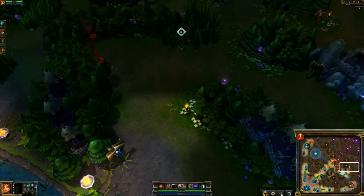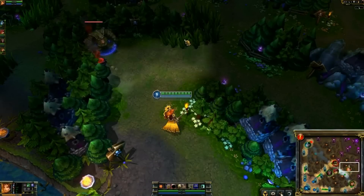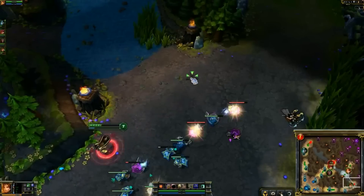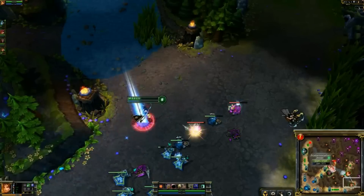I want to check on their golem and see what the status is. It's probably down, but I want to sort of catch it and ward it. Oh wow, nice — it's up! I can't do it easily though. I don't have Smite or even a build for it, so I'm going to back off on that for now.